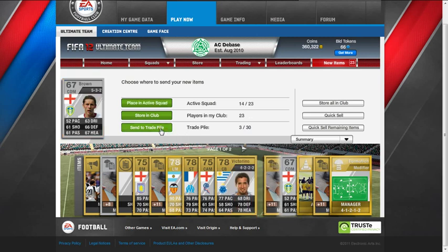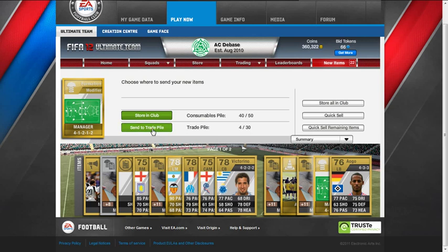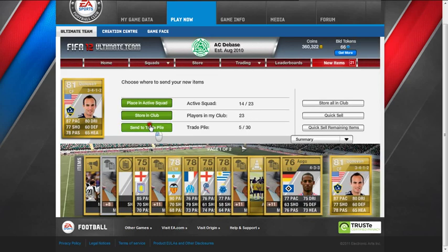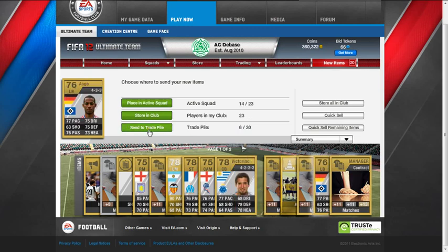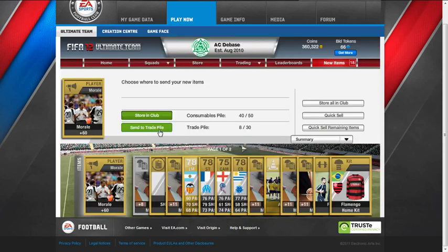We've got a Leeds player here - Brown. He might go for something, although the formation is kind of off. We'll put him in the trade pile anyway. A 4-1-2-1-2 manager - wow, this pack is not bad at all. We've got Donovan as well, he'll go for a little bit. Aogo from Hamburg - 85 pace, 82 dribbling, pretty good. So he'll go for 300-400 coins. Put him in the trade pile.